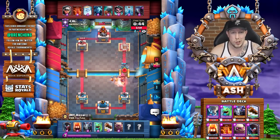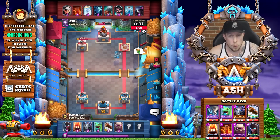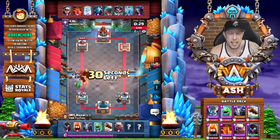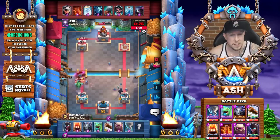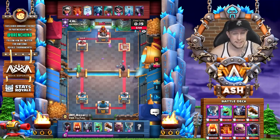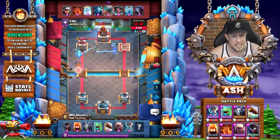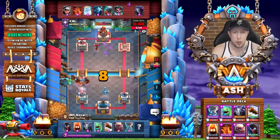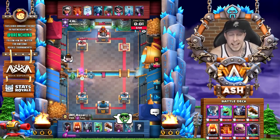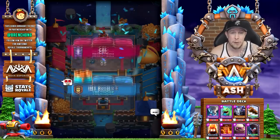Giant continues to thrive, seen in the double prince format, in baby hybrid builds, and in giant three spell with the miner as a secondary win condition. Lava hound is slightly weaker of the three but still very strong, and with the introduction of the electro dragon I anticipate lava hound and lava loon only getting stronger. Adding the electro dragon to golem or lava hound decks makes them stronger by protecting the tank from inferno tower or inferno dragon. That's why beatdown ranks number three.